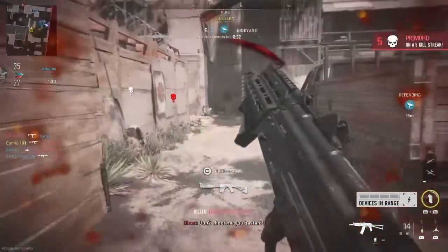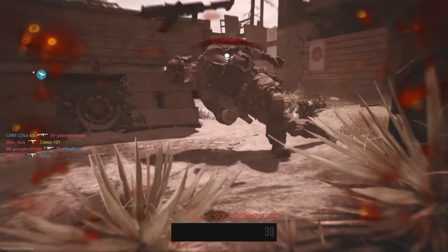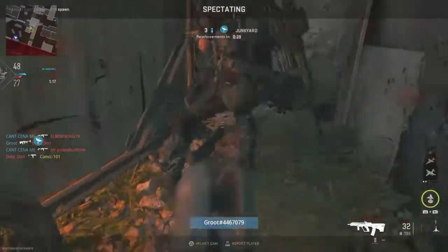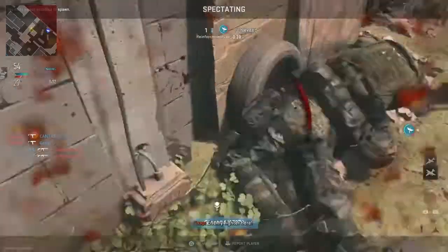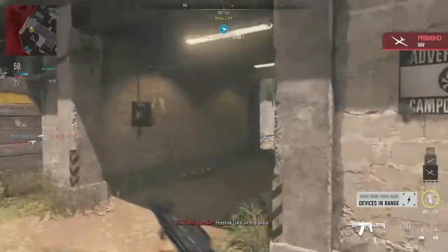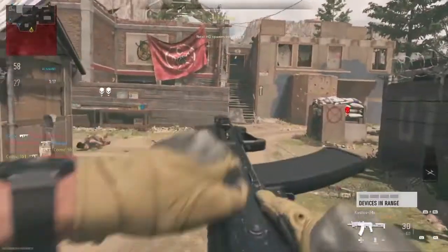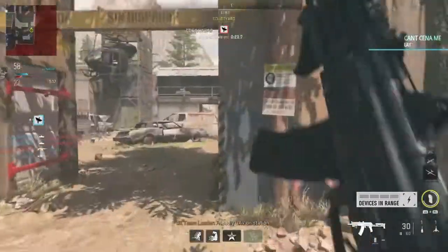Don't shoot me you bastard. Enemy UAV overhead. The HQ — send in reinforcements. Friendly UAV on station.